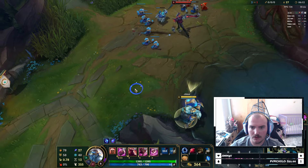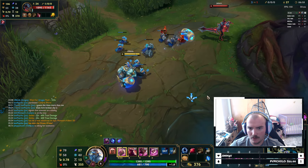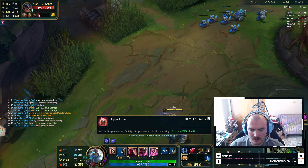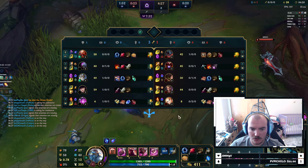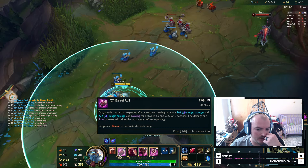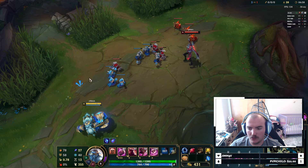So Gragas - his passive is whenever you use an ability you restore some health. It has a ten second cooldown that goes down to six. His Q, you toss out a barrel that does damage. If you leave it on the ground for long enough it does more damage. It also slows whenever it blows up.